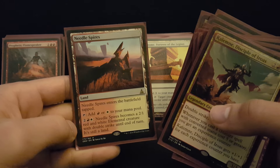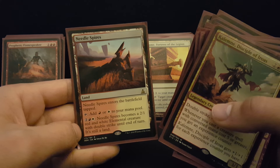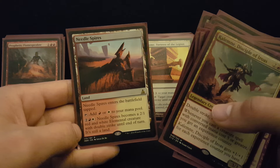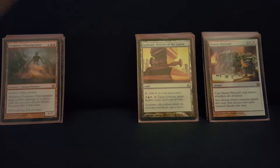And Needle Spires is an actual threat in this deck. If somebody board wipes and they've got no blockers after that, you can untap, animate this thing, throw an equipment on it, and next thing you know they're taking another 8 or 10 damage that turn.